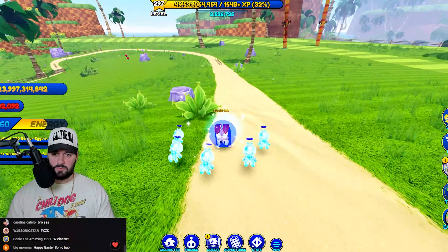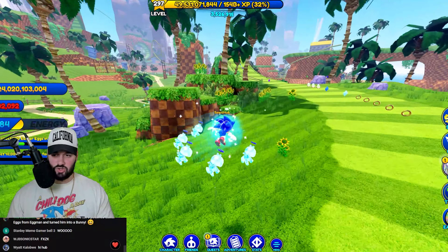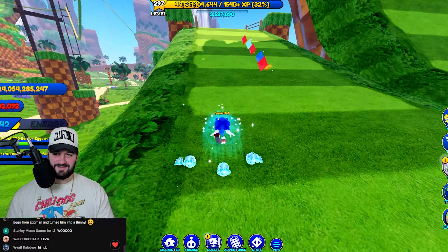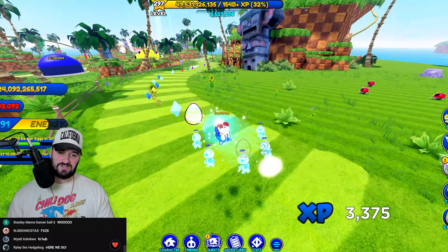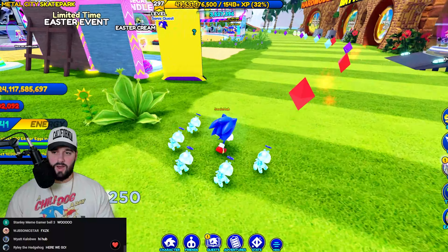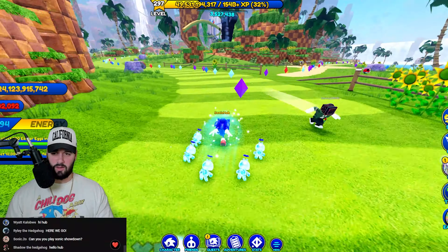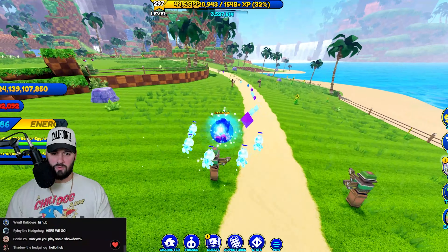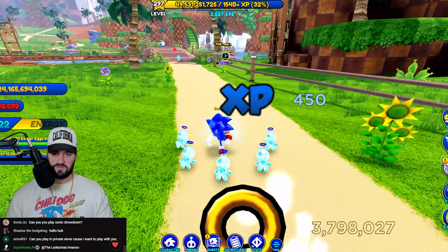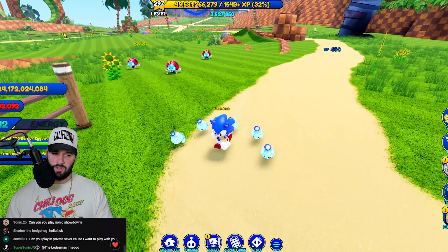We're going to do our usual quick route. How is Easter Cream harder to unlock than the Easter Sonic skin? The Easter Sonic skin is so fire. It's a good old-fashioned Easter egg scavenger hunt — we have to collect 10,000 Easter eggs for Cream, and it looks like they can be collected in any world. We've almost done it already — boom! All right, we did all the Green Hill ones. Now we go to Lost Valley.